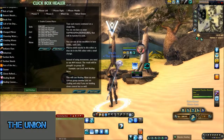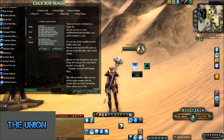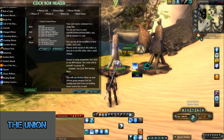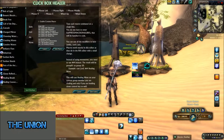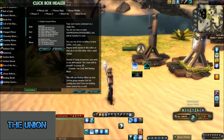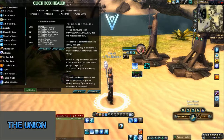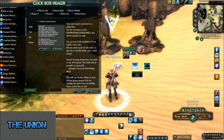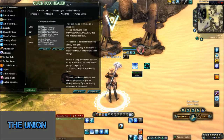For example, say you have a player way off in the distance but you're trying to heal someone in front of you. If that distant player is still your target and you click on someone else's nameplate, Downpour would be cast on the distant player — not the person you intended. That's why it's so important for the macro to re-target the player as you click on their nameplate. That's basically the explanation for the oh shit button.